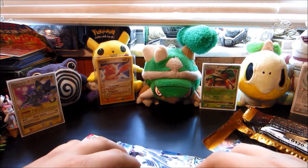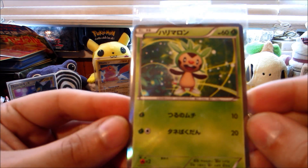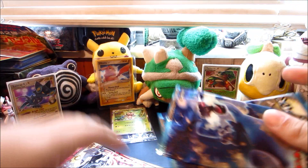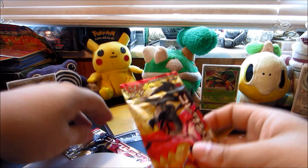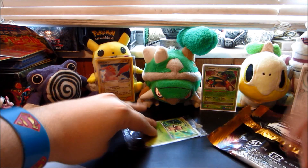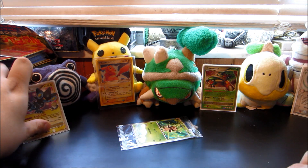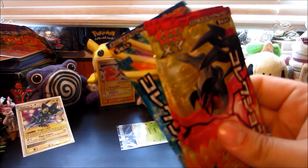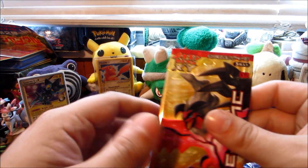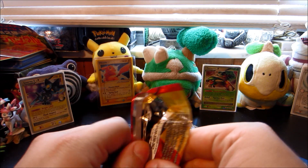It also comes with either the Fennekin, Froakie, or Chespin promo, and they gave me a Chespin - because they knew I'm all about that Chespin life. We'll keep that beautiful thing sealed for sure. Then we got two Wild Blaze packs and two X and Y packs. This Pikachu keeps falling - stay, Pikachu! All right, let's move the plastic out of the way and get these packs open. It's a very cool little battle pack with a bunch of funky stuff. We'll open the X and Y packs first - five cards per booster pack here. Maybe we'll pull a full art.